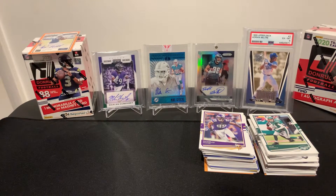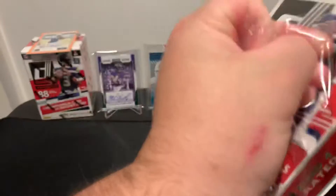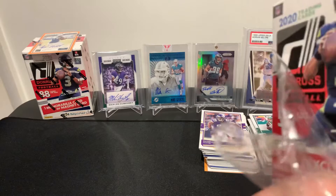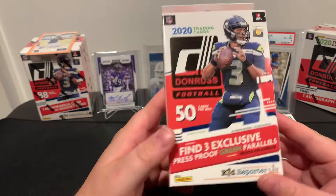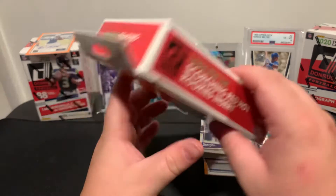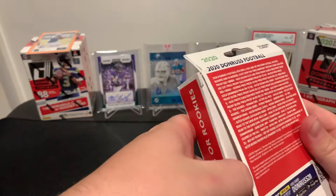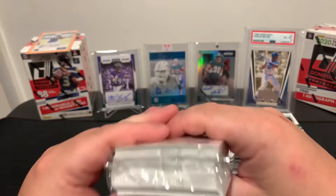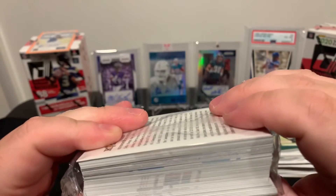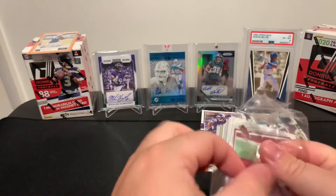Alright, fat packs done. Now we're gonna slice open the hanger box. Find three green press proofs, look for scorching red hot rookie inserts. Also find four rated rookies or rookies — I'd like two of each. Here's our big fat stack of cards, and the beginning ends look pretty cool on this thing. Let's get going through the hanger and then we'll get to the blaster and mega.